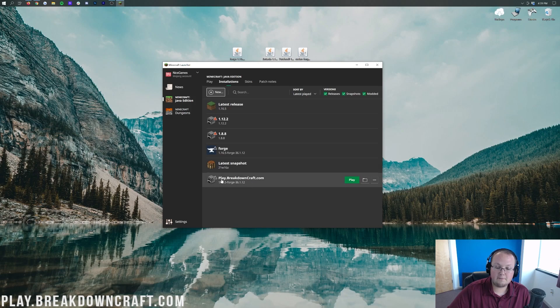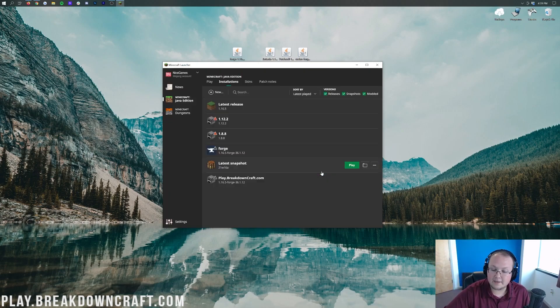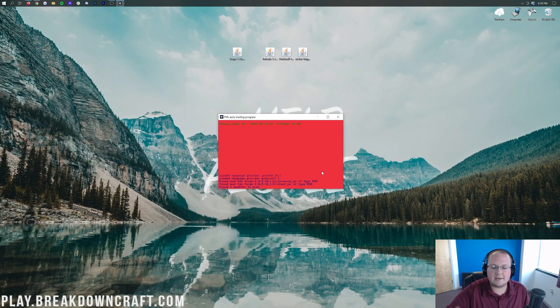Hover over it and click the green Play button. It's going to come up and warn you and all this stuff, but don't worry — it's basically saying you're playing modded Minecraft and asking if you're okay with that. You are. You understand. Click Play. I hate that they've added that, but it's one of those things. Let us mod Minecraft, Mojang — or I guess Microsoft. We're now opening up Minecraft and getting everything up and running.